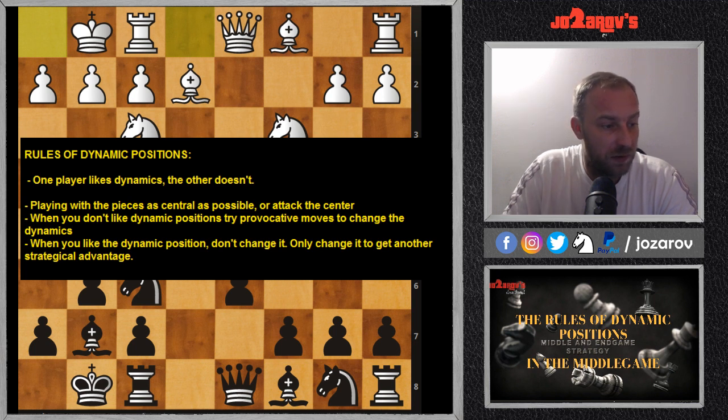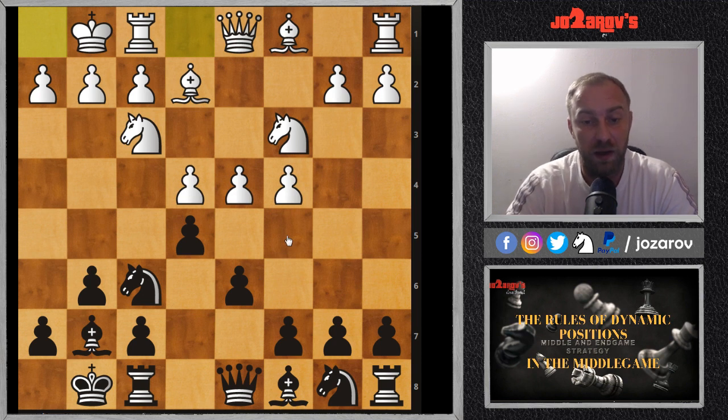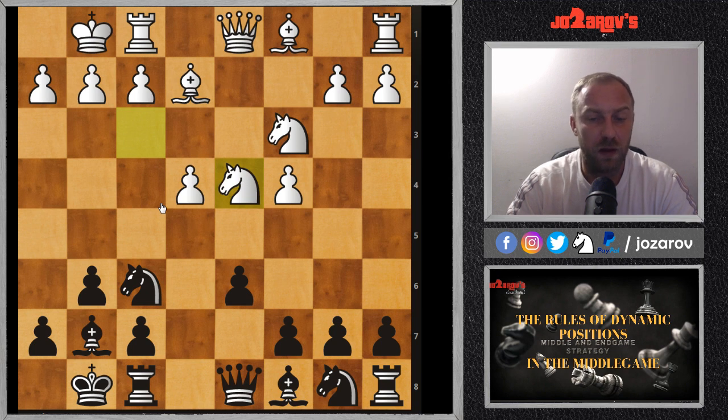Let's see this dynamic position. We have now the common King's Indian, and it's already a dynamic position. We have tension in the center between the two pawns on d4 and e5. From White's perspective, White would love for you to play something like e takes d4, and then after knight takes on d4 we still have a dynamic position because pawn mobility is still possible. White can also try some f4 moves and create a pawn storm. I'm not saying you lose the game immediately in such variations.